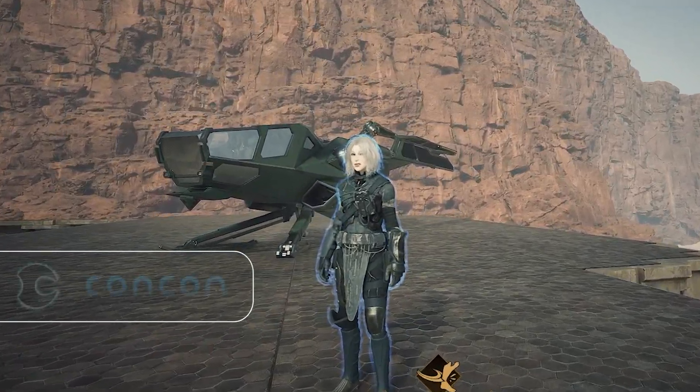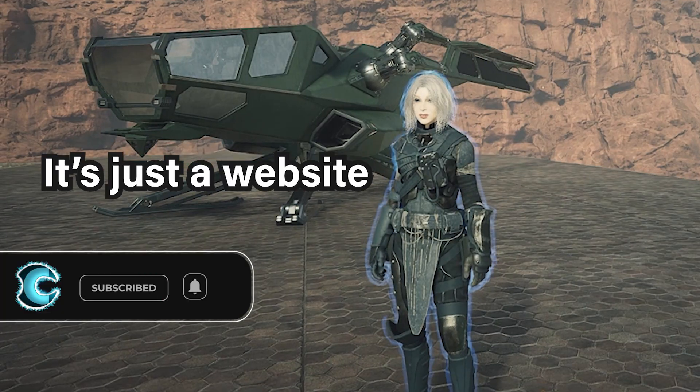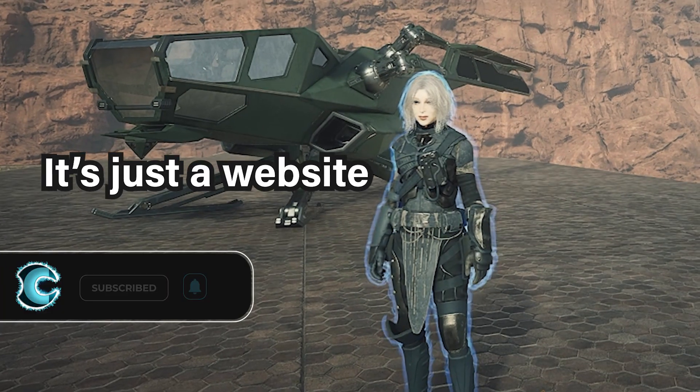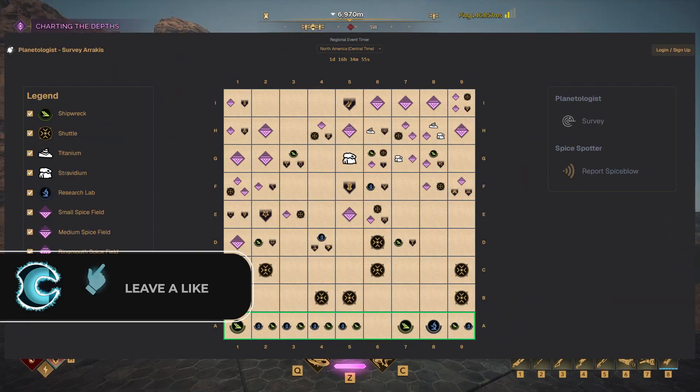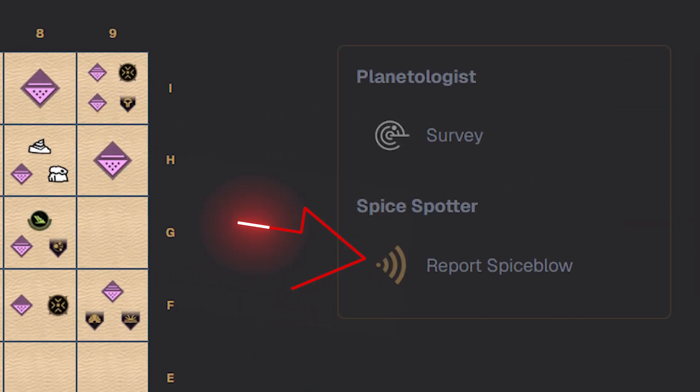How's it going guys? It's Connor here. In today's video I want to talk about a special app called the planetologist.app — I'll post the link down in the description. This is a website that pretty much shows you a legend of the deep desert that changes every single week, and people can basically report new things that they've found as the week goes on.